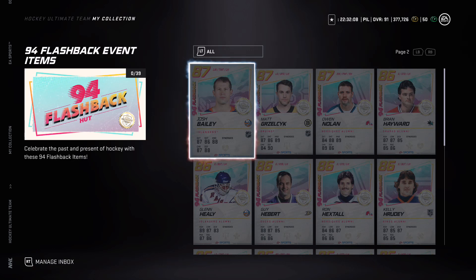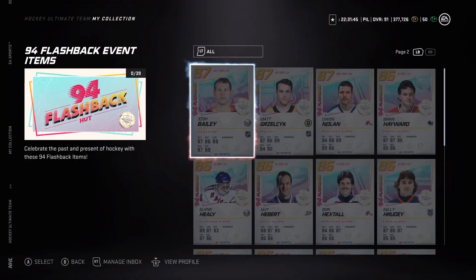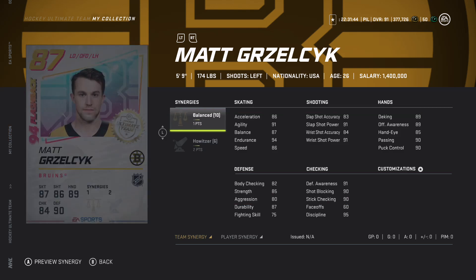Josh Bailey has one Heart and Soul, two to Wingman, 86 speed - pretty good card. 89 speed with Distributor for an 87 overall. The shot isn't great but he is a two-way forward, so his stats are normally balanced out - you see mid-to-high 86-89 across the board. Moving on, Matt Grizzlik has two to Howitzer and one to Balance.